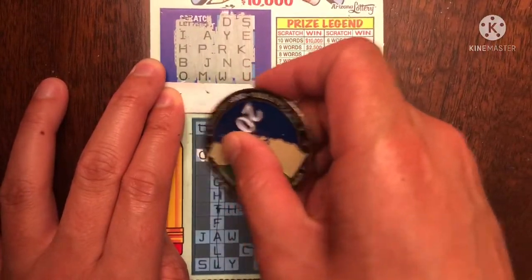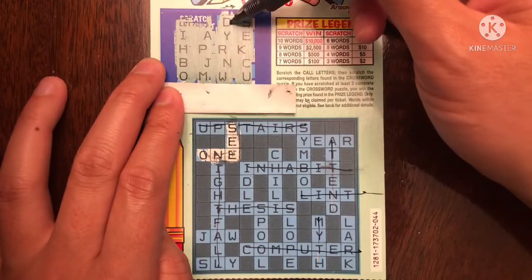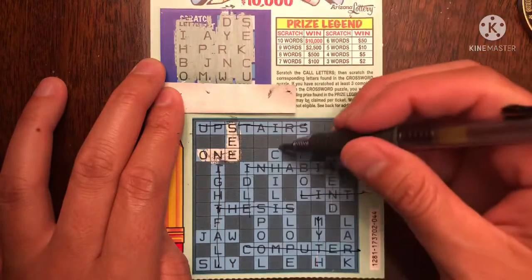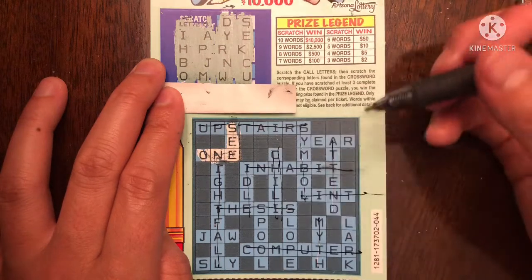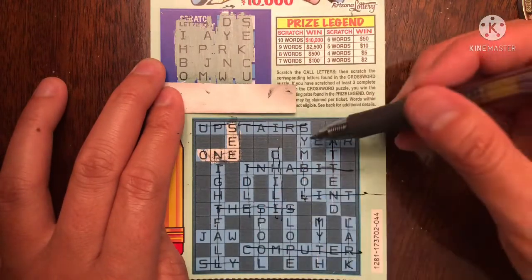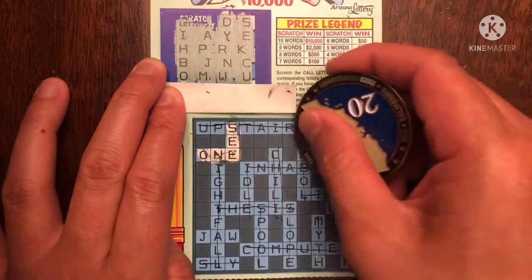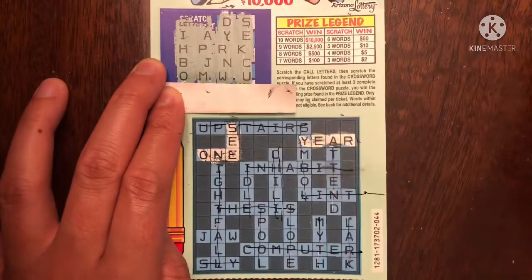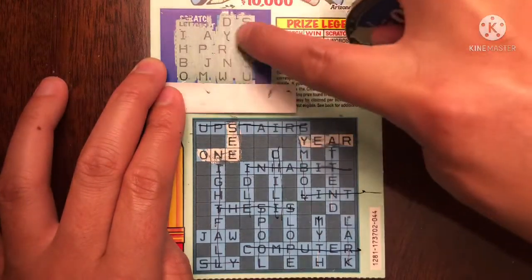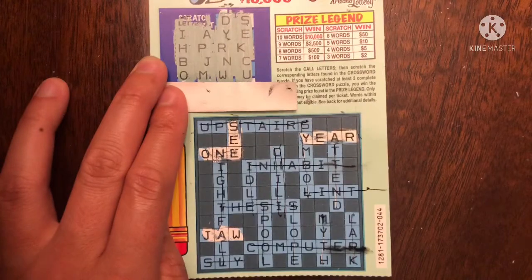Two ready. How about idle? I-D. Oh, no L. Okay, that's going to take out a lot. No L. How about year? Y-E-A-R. We got our third word. How about jaw? J-A-W. And I think that is it. That should be a $5 winner for four words, and that is correct.